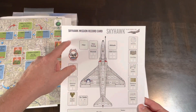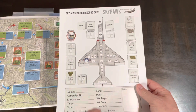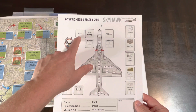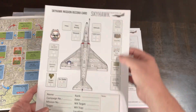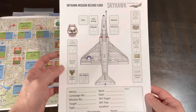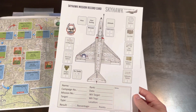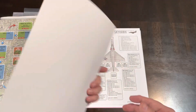You get your Skyhawk mission record card — you might want to make a copy of this to write on, as it's a little glossy. This is where you keep track of pilot rating, altitude, wounds, ammo, and damage to any systems: avionics, comms, nav, fuel, ordnance, hydraulics, oxygen, electrical, landing gear. You've also got external tanks — left, right, center.